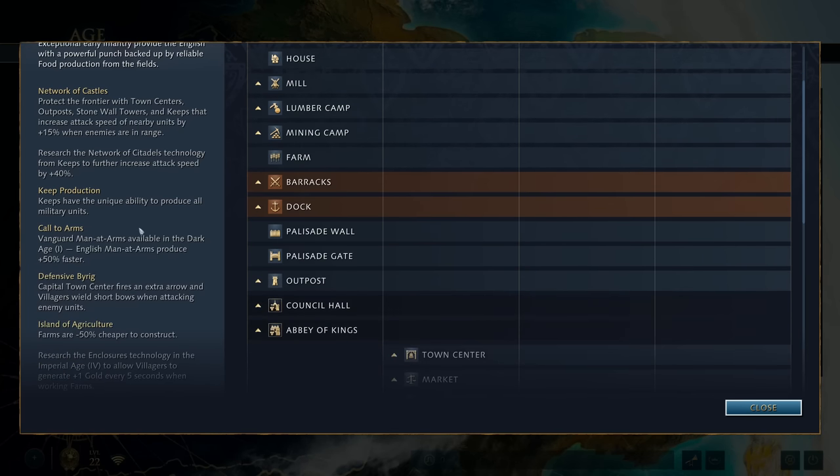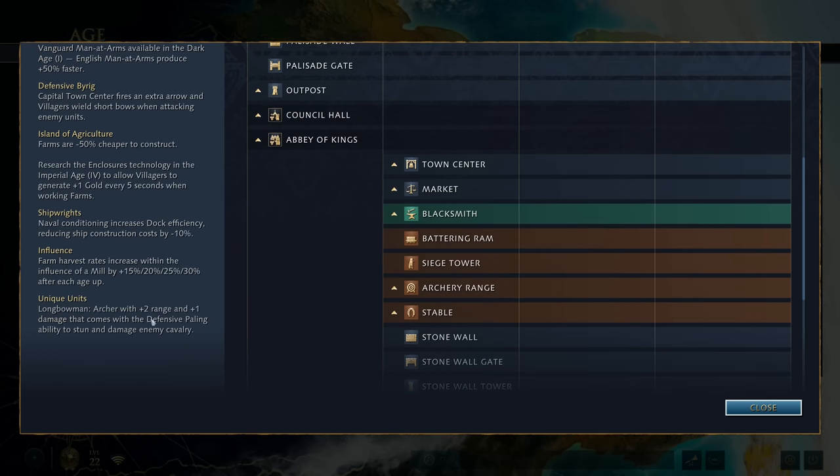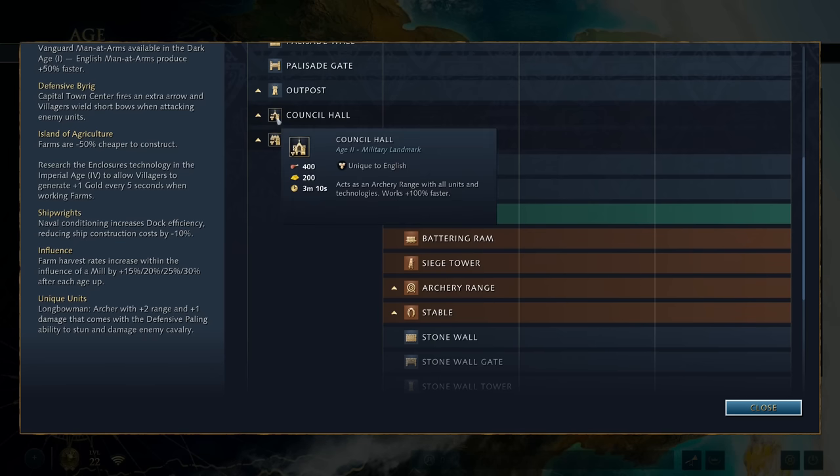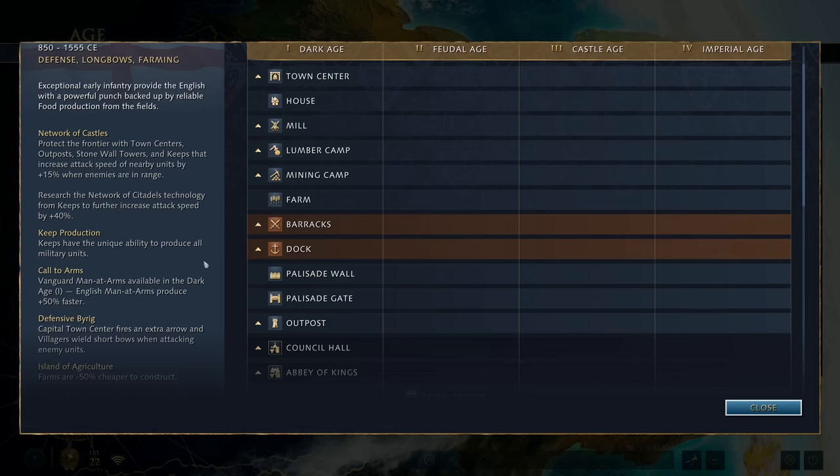They also have access to defensive brig which gives extra arrows at the town center, and villages which have bows - further defensive bonuses. Their farms are cheaper, which is also a defensive bonus because it means you don't have to leave your base to get food. If you're attacking and blocking berries or deer, they don't care because farms are cheap. They also have longbows with two extra range and extra damage - nice units that can stay safe under the town center. And on top of that, they've got access to the council hall, a double archery range, which they get for free as their landmark. All in all, about seven bonuses that make English an incredible early game defender.